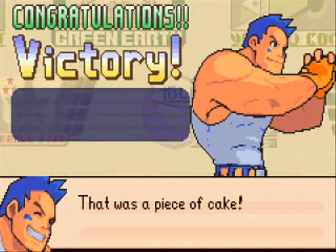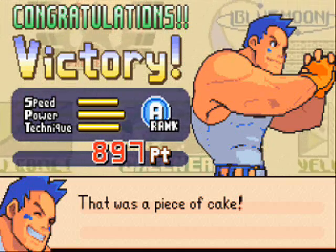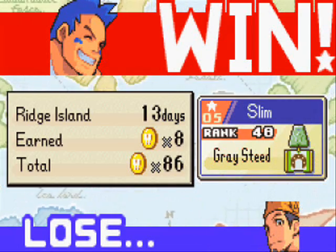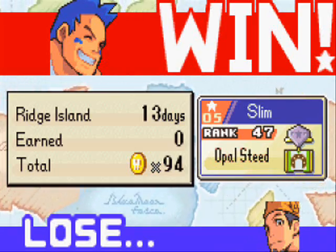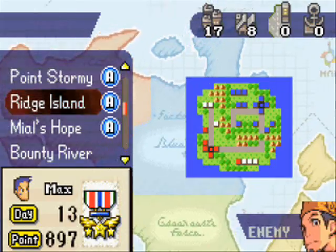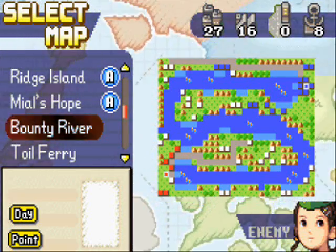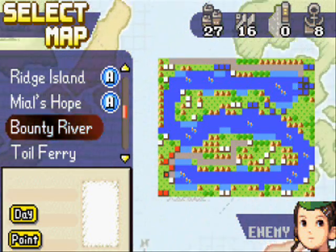So yeah, that was Ridge Island. As you can see, it is a very, very difficult map in its own right, but with the right strategies, you can become victorious. I got an A rank, so I'm actually really satisfied with that. This has been the return of the Weekend Mini Project — I hope you guys enjoyed. I will see you guys next time for the next map. We're also in Opal Steed now, and the next map we're gonna do is Bounty River, which is gonna be a very, very long one. So expect multiple parts for this map. This has been SlimKirby — hope you guys enjoyed, and I'll see you guys next time. Later, folks.